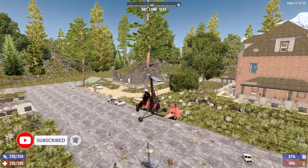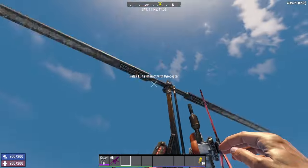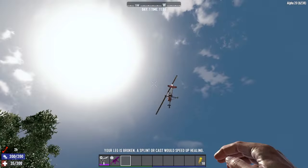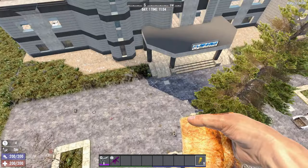Don't worry though — even if the gyrocopter does fall straight out of the sky, you'll take massively reduced damage. However, if you jump out of the gyrocopter like a coward, you'll be rewarded at best with a broken leg and at worst a death and a long walk back to your loot. You can use the Parkour perk and Candy drops to prevent leg breaking and sprains.